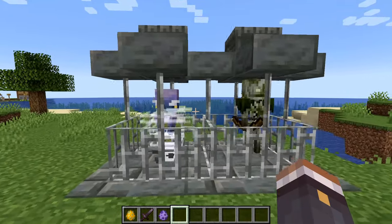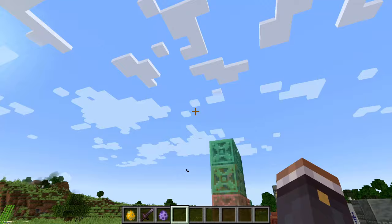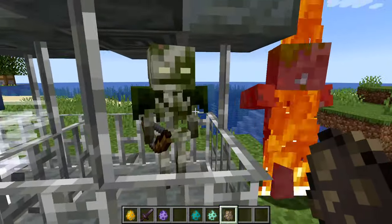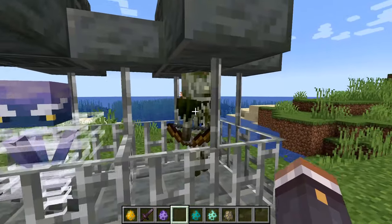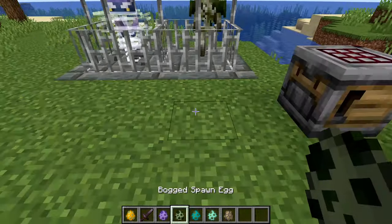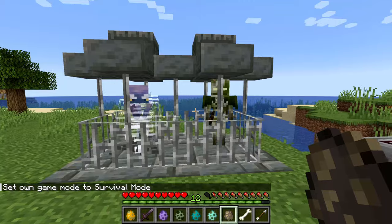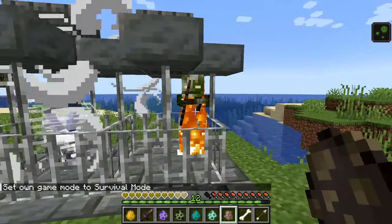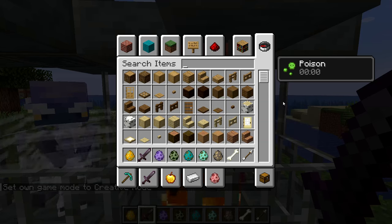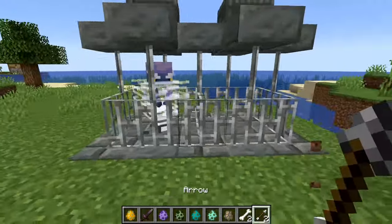Starting things off with the new mobs - the first being the Bogged. This is a very interesting mob and a cool new addition. There are already multiple different versions of the zombie, so it seems only fitting they've finally added another variant of the skeleton. It's covered in slimy bits and has little mushrooms on his head. In survival mode, this thing shoots poison arrows, which is pretty deadly, and after being killed it will sometimes drop poison arrows as well.